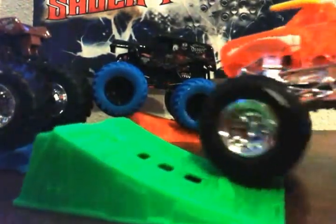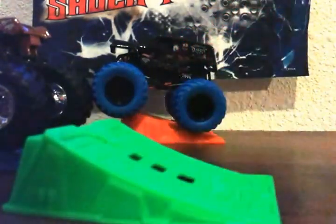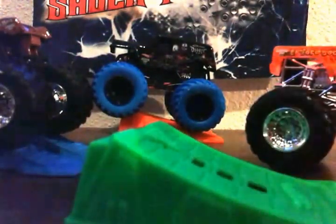Here's El Toro Loco — it's a black truck with white residue on the tires, probably just from being stuck on the packaging. It has the orange X-Ray body, which is plastic and slightly flexible, with horns on top. The jump it came with is a steel or metal one, and it's a bright green. I like it!